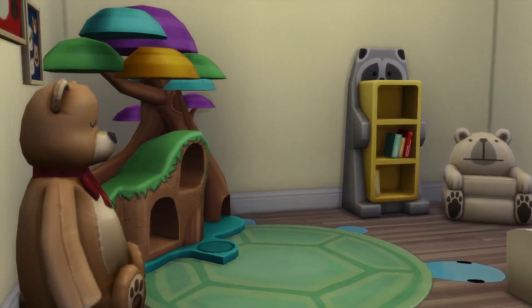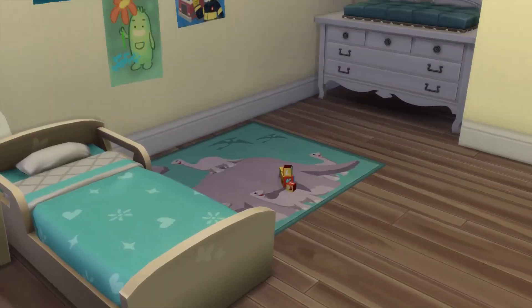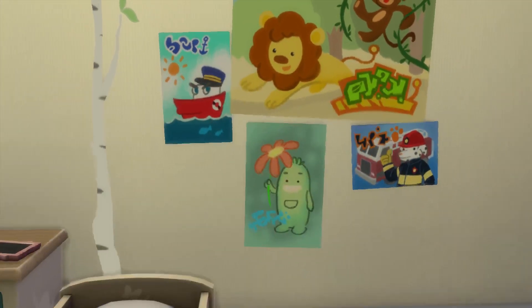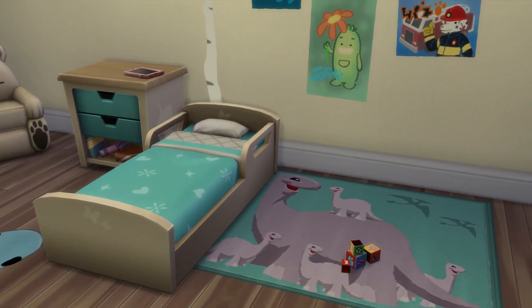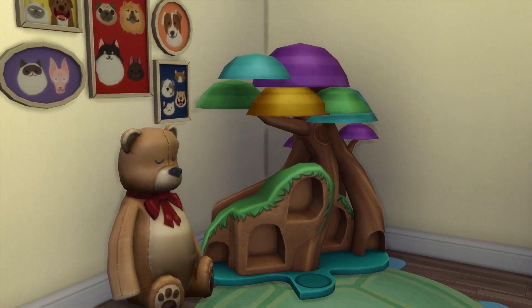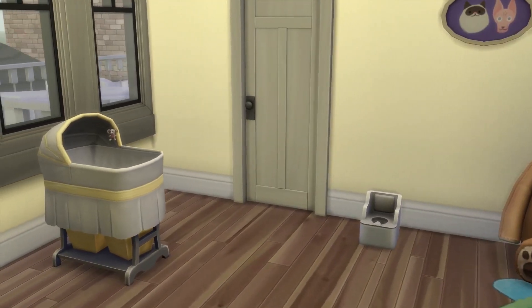There's a door hidden in the corner, and that's the nursery. Sadie helped with this one too — she really liked these paintings, especially the lion and the cactus. She's been painting cactuses a lot recently. I love the bed color combination, and I added a little toddler stuff and First Pet stuff items, a changing table, and a bassinet. A basic but really cute-looking nursery.